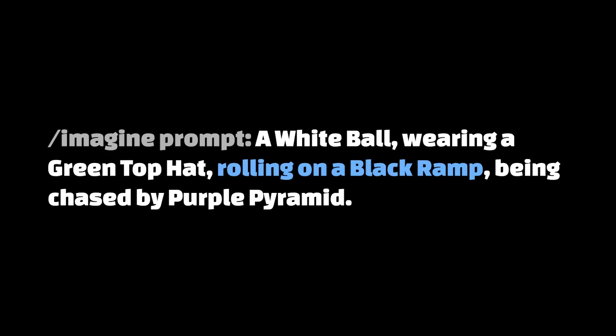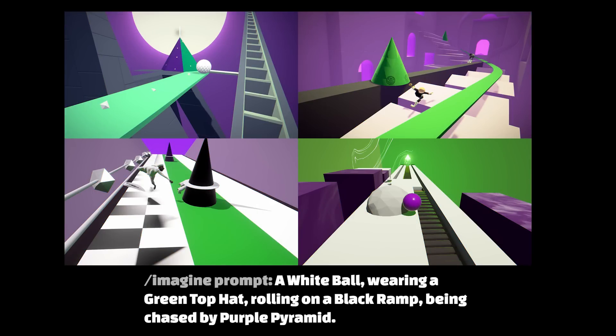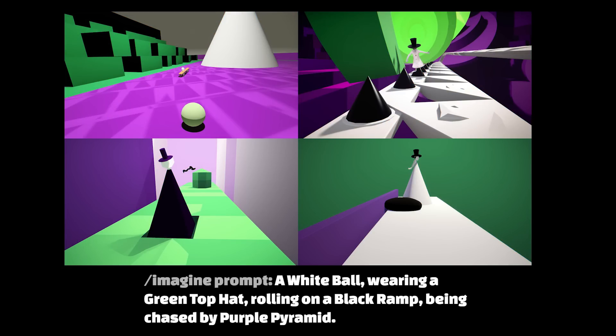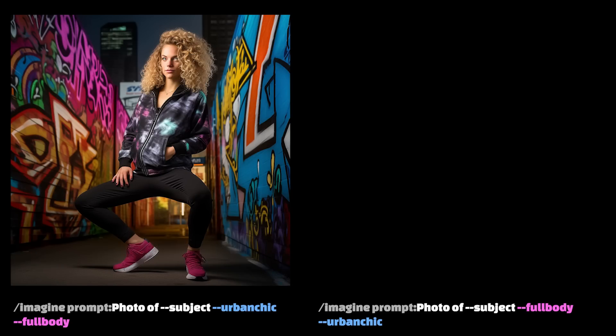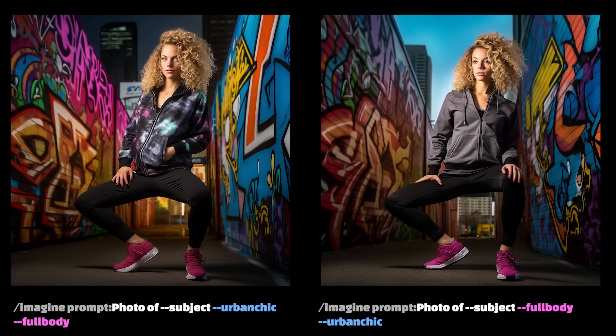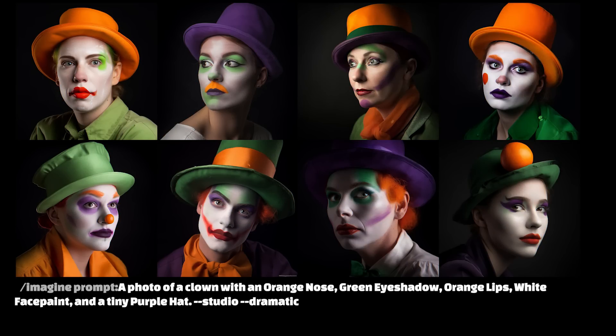Tip number two: never trust the order. Mid Journey is smarter than it used to be, but it doesn't know everything. Mid Journey still has problems with prompts that involve complex relationships. Take this: a white ball wearing a green top hat rolling on a black ramp being chased by a purple pyramid. The colors, objects, and their relationships are essentially randomized — Mid Journey doesn't know what to do with it, and that's how it's designed. In some cases it's a good thing, meaning you can switch the order of tags and not actually affect the outcome of the prompt. But it does cost you the ability to specifically define what part of the clown should be what color.